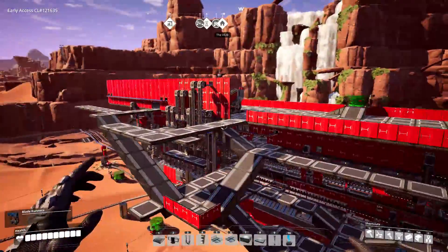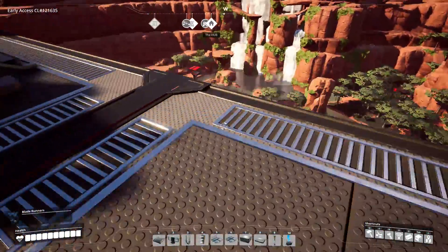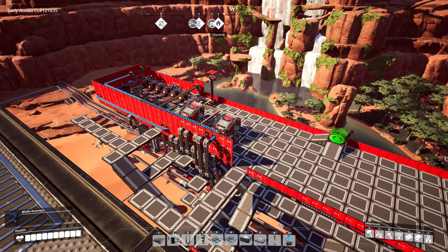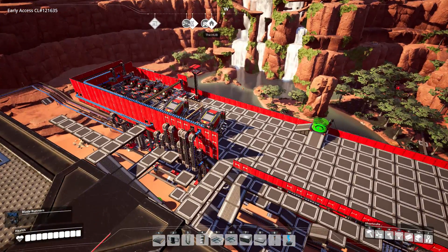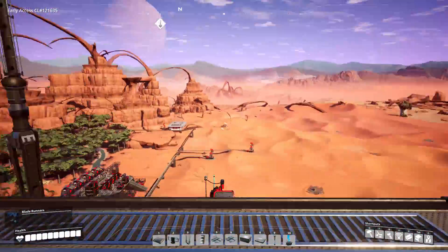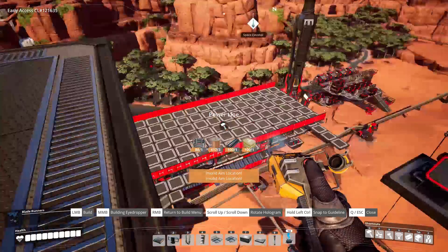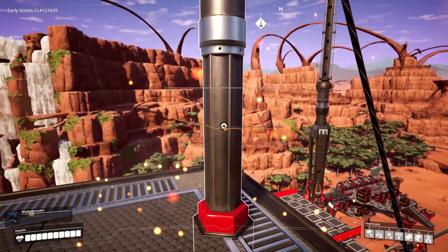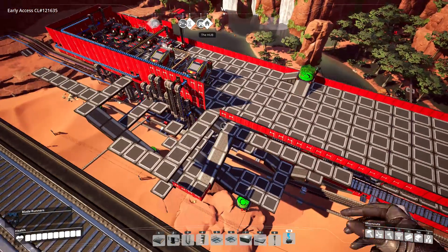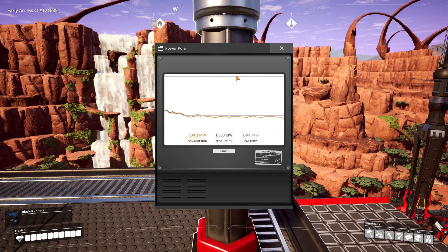Welcome back everybody to another episode of Satisfactory, episode number 12. Last episode we unlocked the manufacturer — these big machines right there — and now we can craft things from up to four ingredients. We said we might unlock fuel generators next because we have so many machines that if they're all running at once we'd be seriously over capacity, somewhere between two to three gigawatts. But it turns out the machines are pretty good about shutting themselves down when not actively used, so we're only actually pulling about one gigawatt out of our 3.4 capacity.